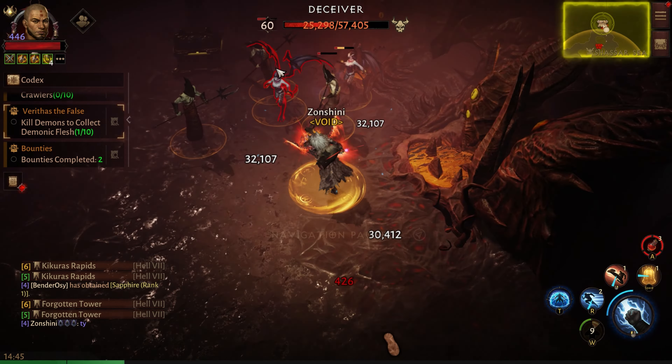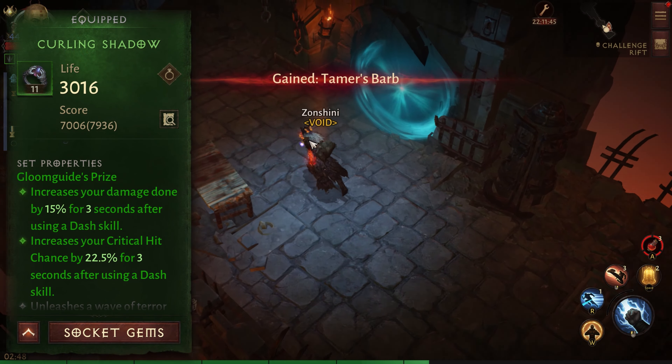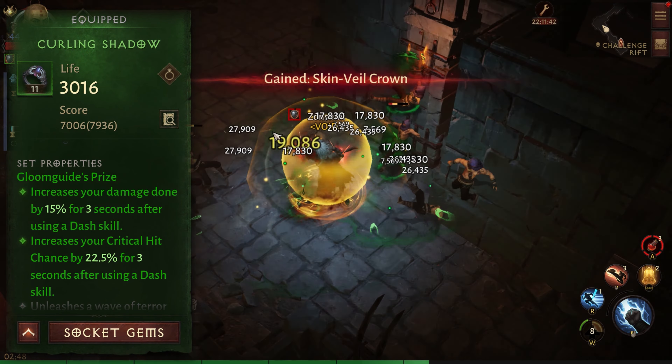Let's start with the set items. We are going to use four pieces of Gloom Good, as it will increase our damage by 15% and critical chance by 22.5% — that's almost 40% increase in damage just from this set. The critical rate damage will be unstable, but overall with high armor penetration it's more than a 22.5% increase in damage per second. It's not a long window when you have these buffs applied, as you need to use a dash kill to get them and they only last for three seconds each.